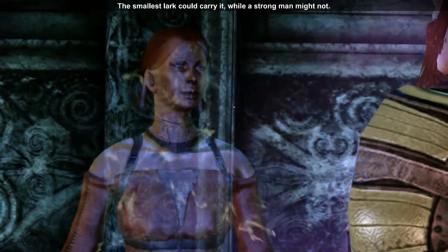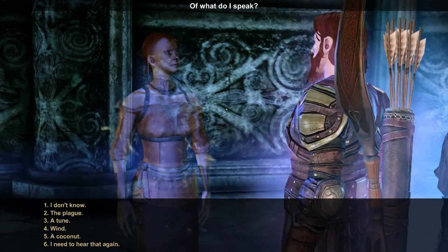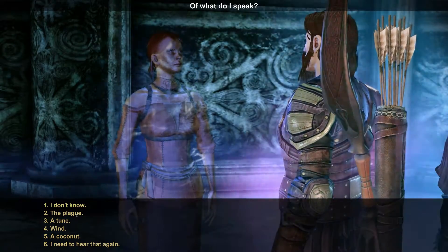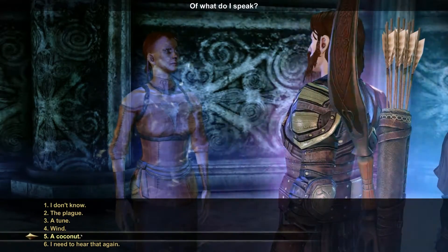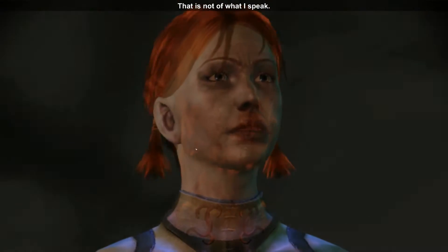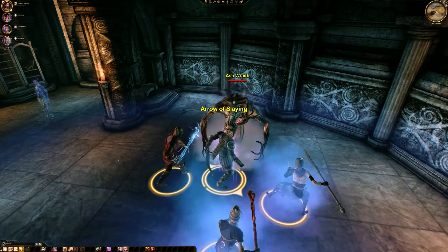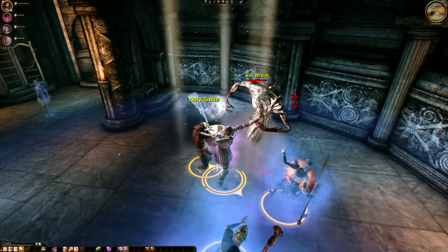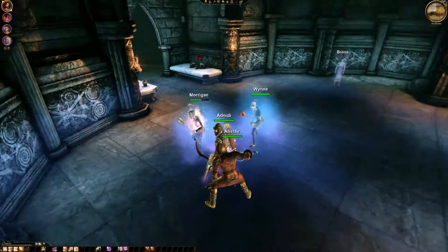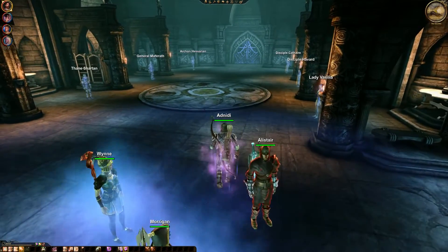The smallest lark could carry it, while a strong man might not. Of what do I speak? The smallest guy could carry it but a strong man might not... Plague, probably. Oh, too bad — Ash Wraith. Not too bad. So we have to solve riddles and they will activate doors.